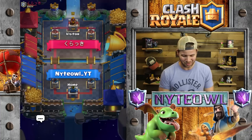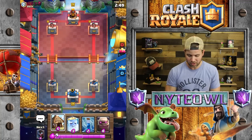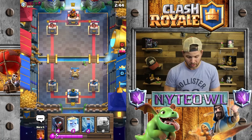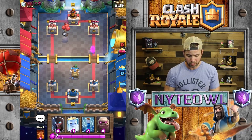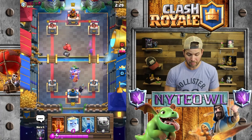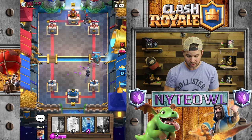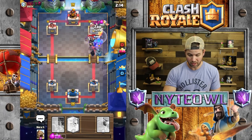Let's get into another battle right off the bat. Hopefully we can start out a little stronger this time — that last game took forever to finish. Let's go Goblin Hut right here — oh, did I put that too far forward? He's going Skeleton Barrel — deep, deep action. What's he got, Miner maybe? Come on, kill that Miner! The Skeleton Barrel popped on the Goblin Hut — yes, very happy with that play.